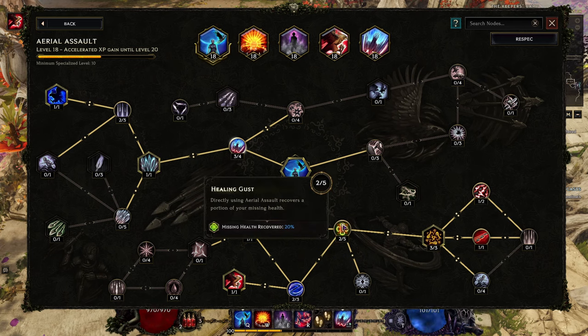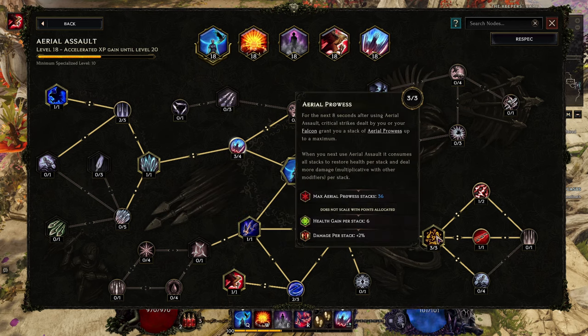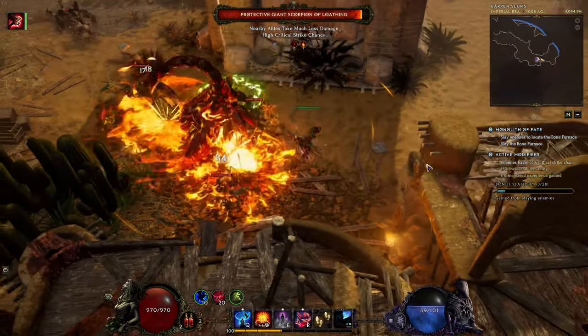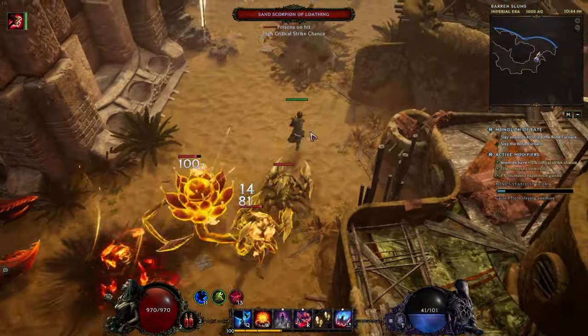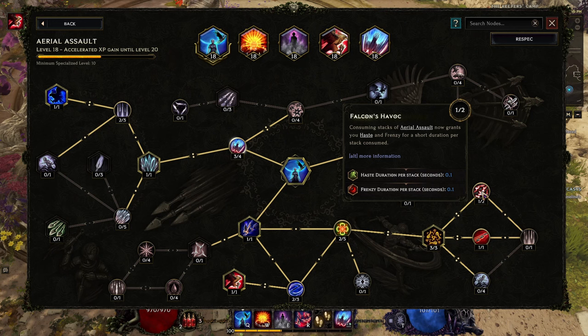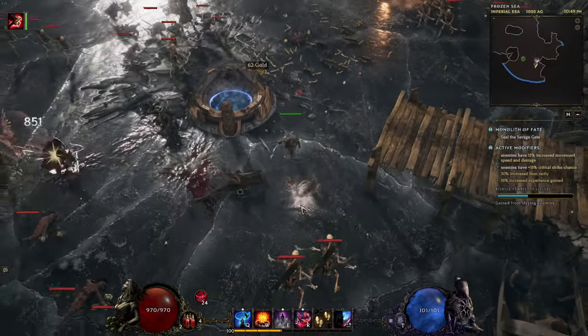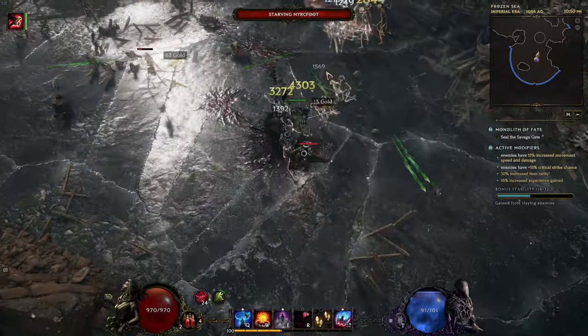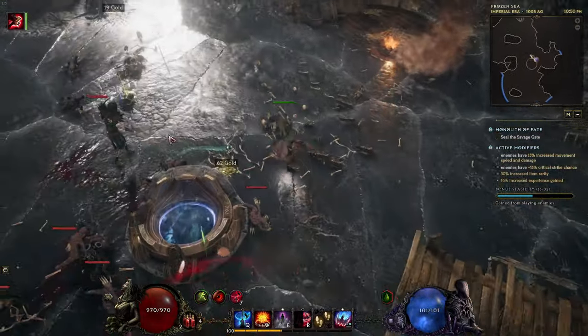Last points go to the right side — when you're using the skill you're recovering some HP. Two points over here just to get to Aerial Provost, which gives you stacks that grant health and damage when you or your Falcon score critical strikes — nice synergy to sustain and do more damage. Falcon Havoc is also nice: when you consume these stacks, you gain haste and frenzy, so movement speed and attack speed. And Torrent of Talons gives us a chance to get those stacks on every attack, not just critical strikes.